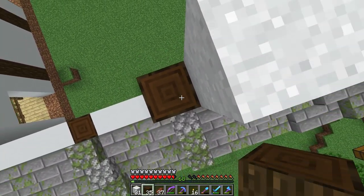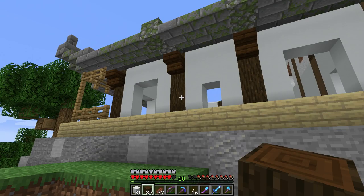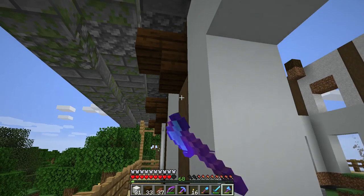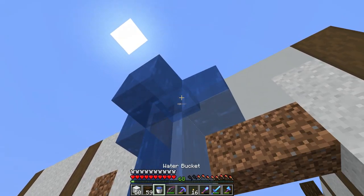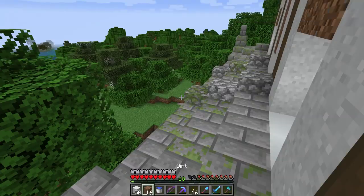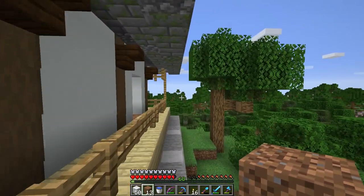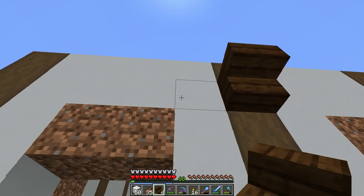Oh, I need to strip those logs still. This is what it looks like with the logs not stripped, but I think it looks so much better with these stripped logs, so I'm going to continue stripping all of them — I just forgot. The structure is in, which means it is water time — time for another great flood or two. I need to block off my staircase over here; I just went down and had to light it all up again and I'm not doing that.